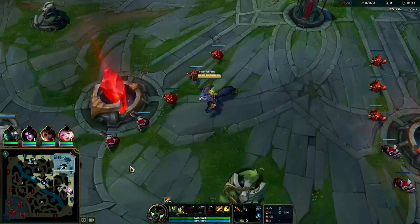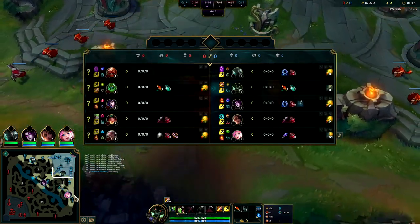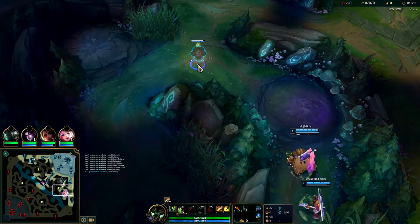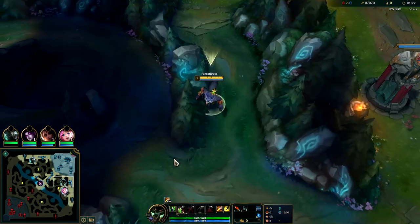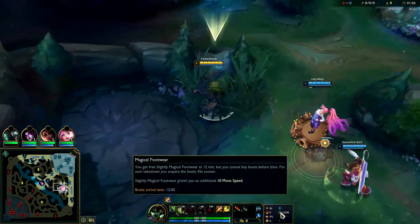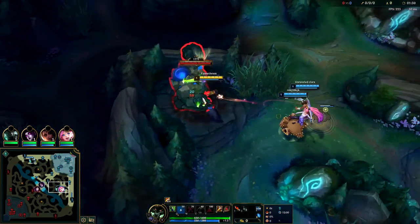After Titanic you can go for Thornmail, Dead Man's, Force of Nature, those type of things. I'd like to start on my blue buff and invade into Zac - their level one isn't that good. Zac's level one is terrible for fighting to the death. For our runes we took Lethal Tempo with Triumph, Last Stand, Cosmic Insight, and Magical Footwear, plus attack speed and armor.